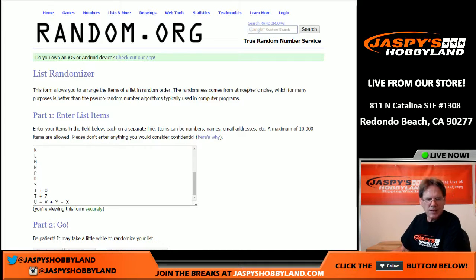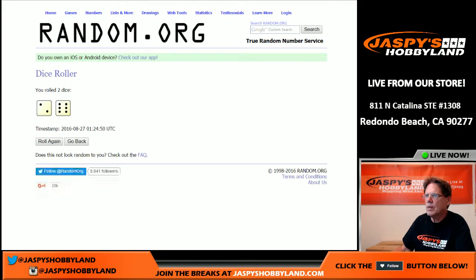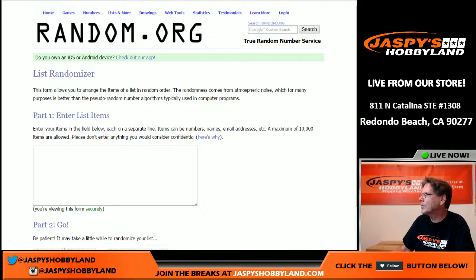We are live at Jaspis Hobbyland in Redondo Beach, California. We are doing break number three — 2016 Futura Unique soccer. Random letter, and here we go. Let's see how many times we roll the dice — six and two is seven times. Let me put the names in there.